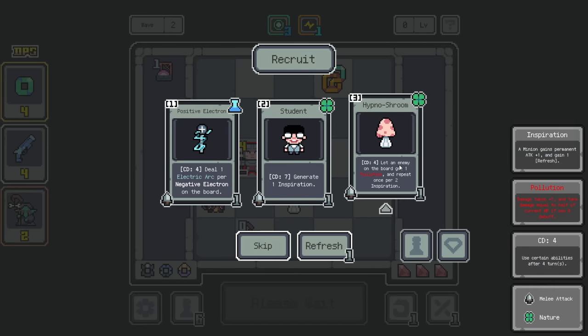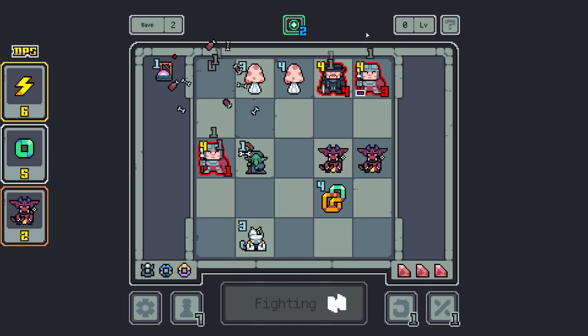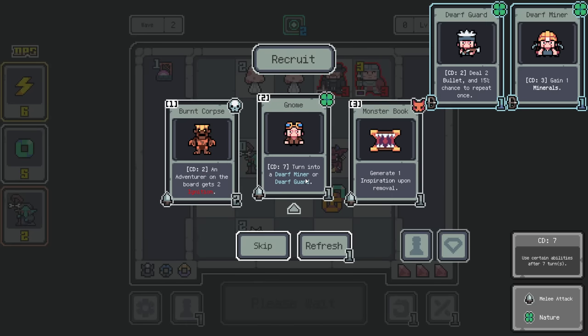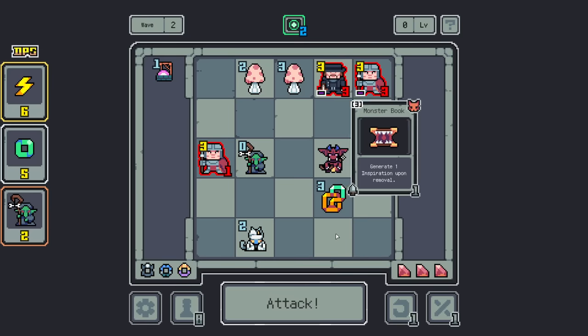We applied a gun. Get another Hypnoshrume. Jinx — enemy with less pollution is easier to get an extra one. So you've been jinxed, you've been jinxed as well. A gnome with a cooldown of seven — turn into a dwarf miner or a dwarf guard. I love the way that looks. Inspiration on removal — do I get to pick where that inspiration goes? That bonus attack? Maybe. That seems not bad.